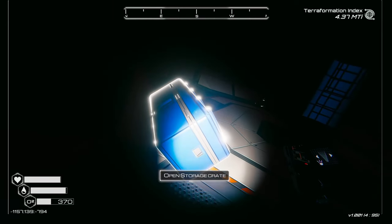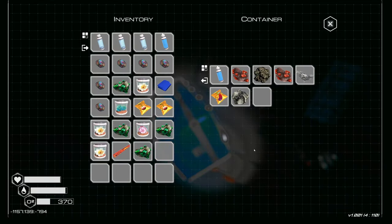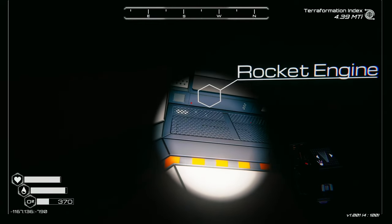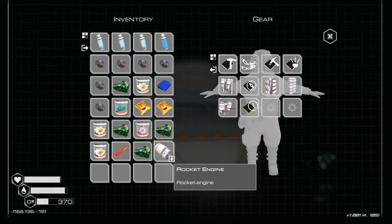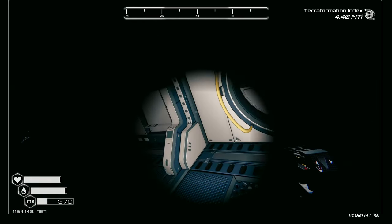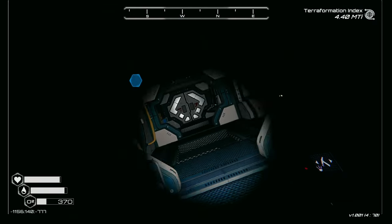Here we go - we're getting stuff and things. Get rid of that. I don't really know - do we need the fabric? We'll drop that if we see anything else we need more than fabric. Oh god, we can climb! Rocket engine - what? We don't need that, not that I know of. We can climb. I don't know if we should have climbed up yet. We are so gonna get lost in here. Some hazardous stuff and things.